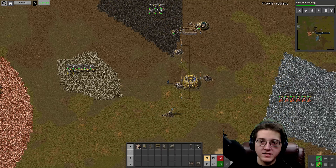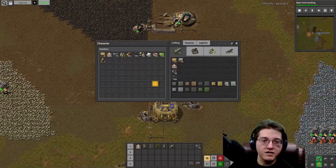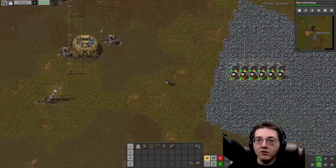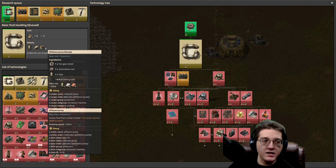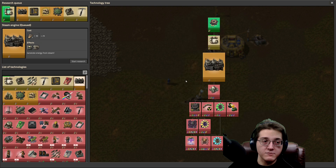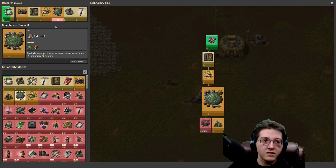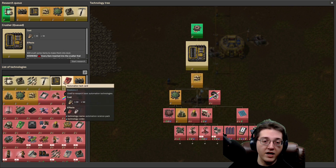So we left off needing fuel for the iron furnaces. We are in the midst of the burner phase of the game, after having spent a long time on setup in episode 1. Our goal going forward is to get into steam power, and I'm getting the initial basic fluid handling tech as the first step, because we need boilers and steam engines. The idea is to also get into greenhouses and automation.